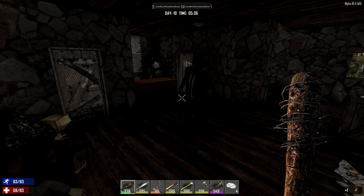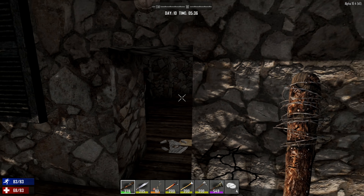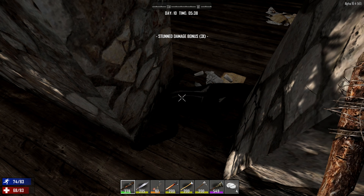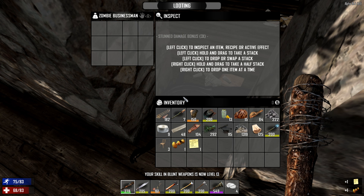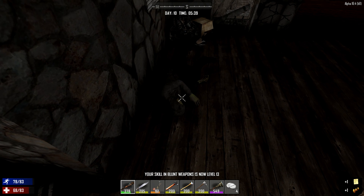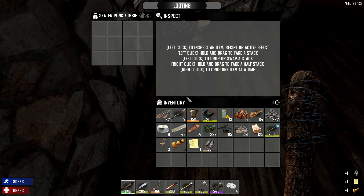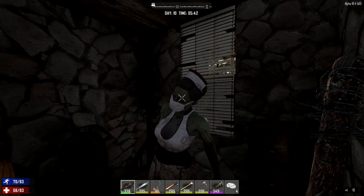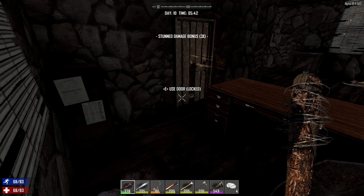Today is day 10. Now you might be asking yourself, why am I making a hole in the side of my house up on the top floor? Well folks, you can't have a balcony if you can't go outside. That's right, we're moving on up. I'm making a balcony. It's gonna be real nice.